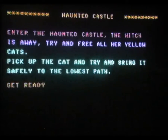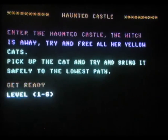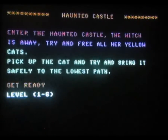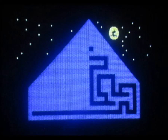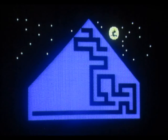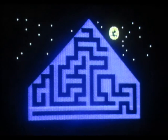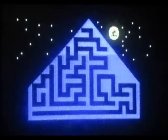Enter the Haunted Castle - the witch is away, try and free all her yellow cats. Pick up the cat and try and bring it safely to the lowest path. Get ready. Level one to six - one please. Waiting with baited breath.